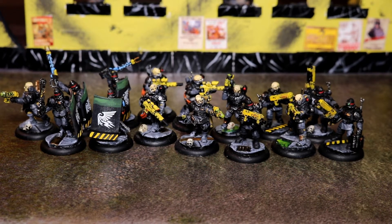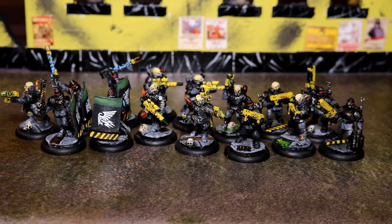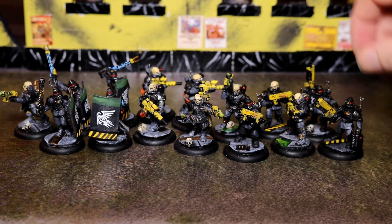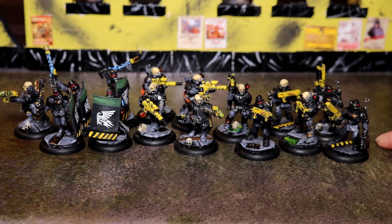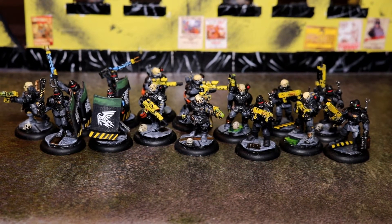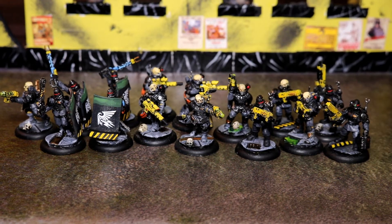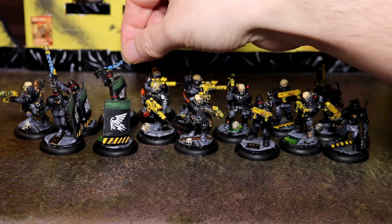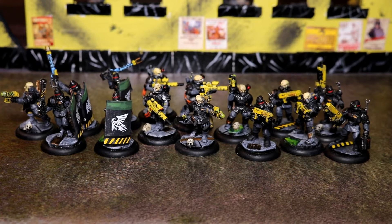These are the regular infantry for the Arbites. We have three squads, or you can mix them up however you want. We have one squad of shotgun-armed troops who are assault troops - the guys who breach buildings and go after deals in contraband and stuff like that. We have a unit of snipers for crowd control, and a unit of riot police, which are... well, they're riot police. They do what they say on the tin.